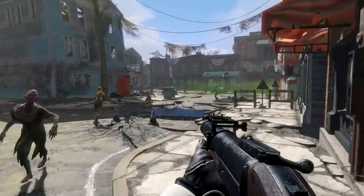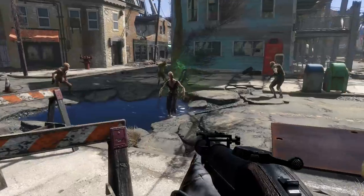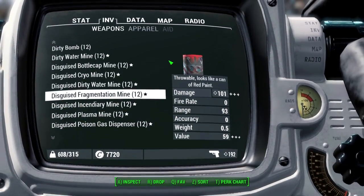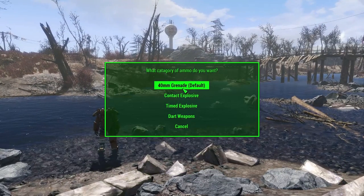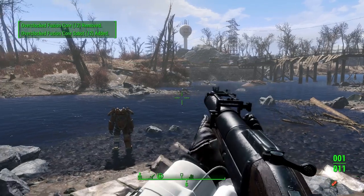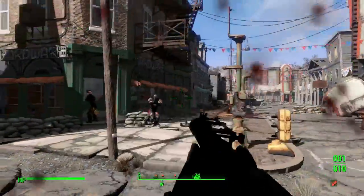The ammo types and explosives are also unique. You've got medical darts that can heal, mole rat repellent, larva darts, mines disguised as other objects like teddy bears and kitchen appliances, claymores, grenades, and bombs that make enemies forget you're there. This is a fantastic mod — the amount of extra ordnance is just huge, and if you like explosives, you've gotta have it.